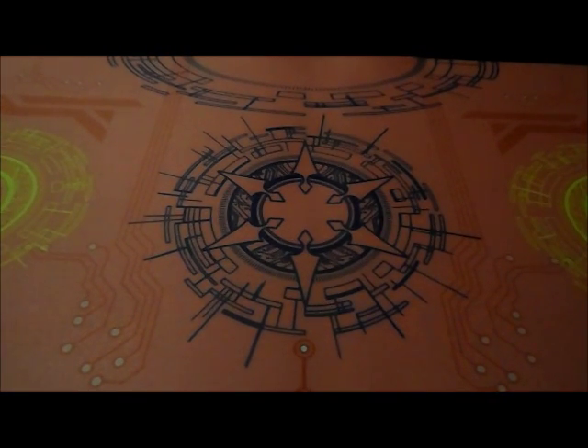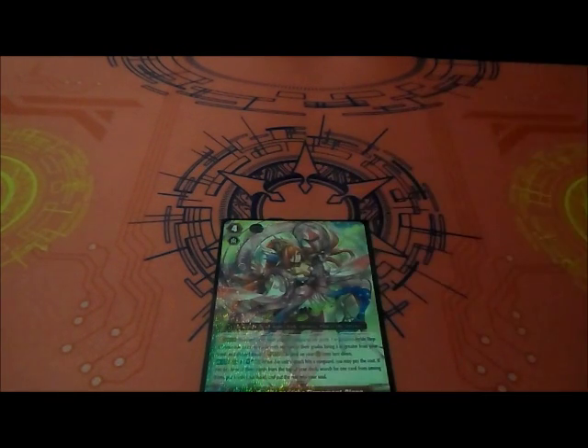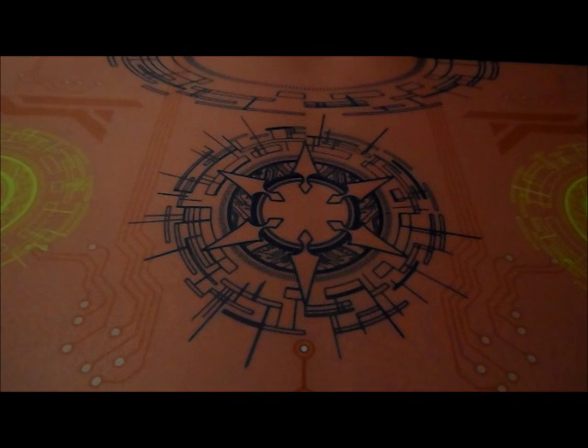So, we are playing 2 copies of Goddess of Ferment Dion. Her ability is Soul Blast 3 — when this unit attacks and hits the vanguard, pay the cost. If you do, look at the top 3 cards in your deck, choose 1 card if you want it, put it in your hand, and put the rest in your soul. So that is a free soul charge, and then you can add 1 card to your hand — only Soul Blast 3, so 3 less soul-blasting than Cloves.